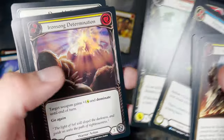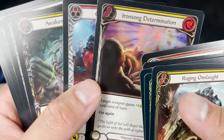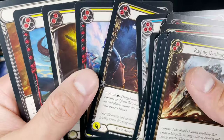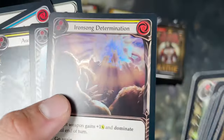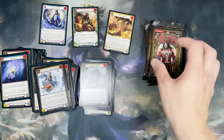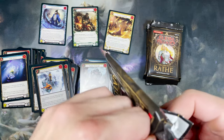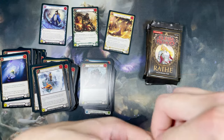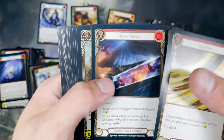We get one foil card every single pack. The foil is actually pretty subtle — you can't really tell. It's not like, compared to Pokemon cards, where your holo rares, reverse holos — Pokemon foils are super over the top.